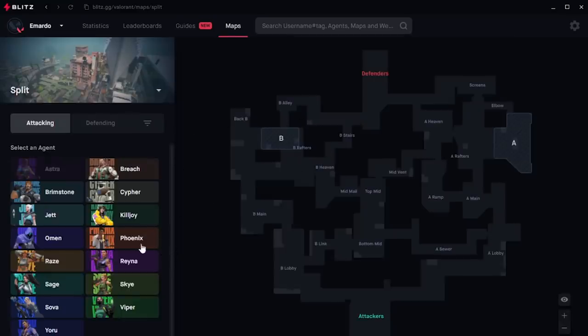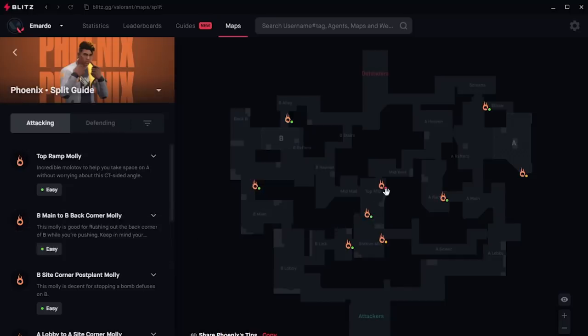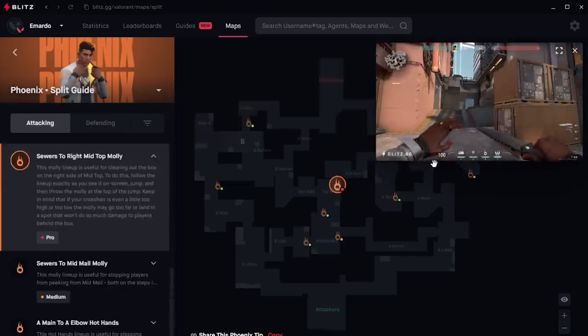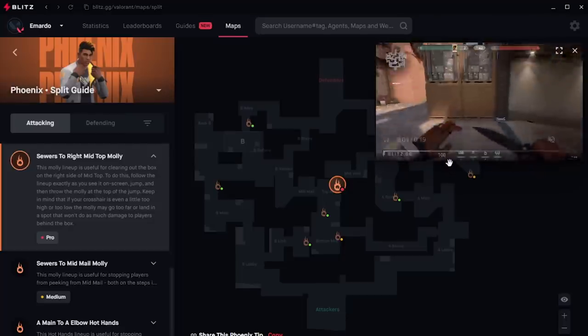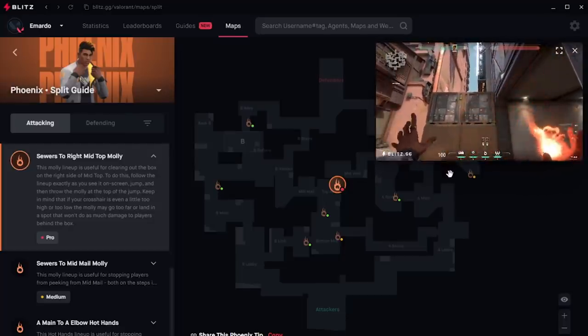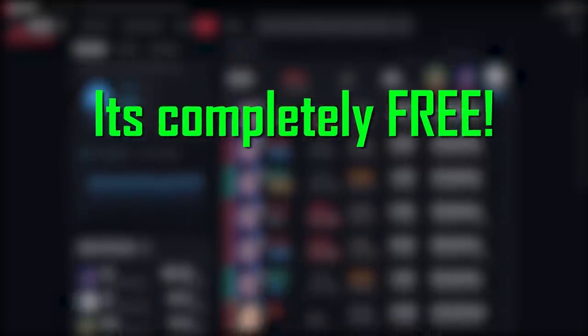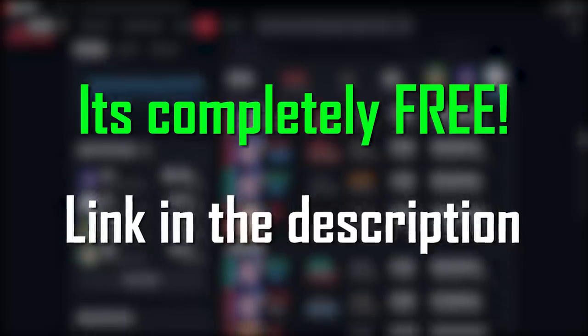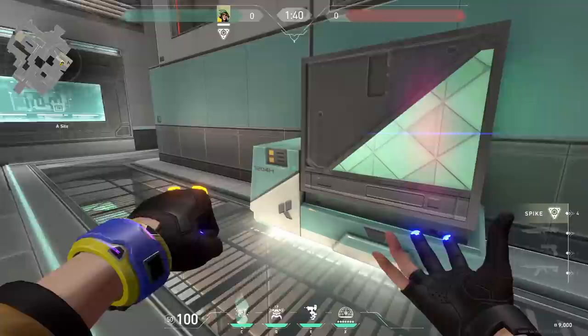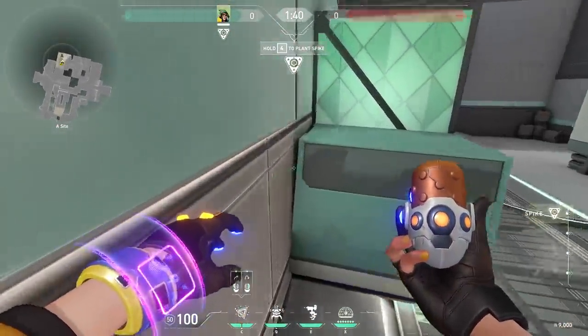Now that I know this information, I know I really need to improve on this map. Luckily, Blitz can help me with that. When you go to the map section, you can select the map — and of course we're gonna select Split. You can select an agent and you'll see a lot of tricks with that agent on this map. You'll find lineups, setups, and other tricks, all in videos, in less than 30 seconds. The app is completely free, so download it now if you want to improve in Valorant. A link to their site is in the description.